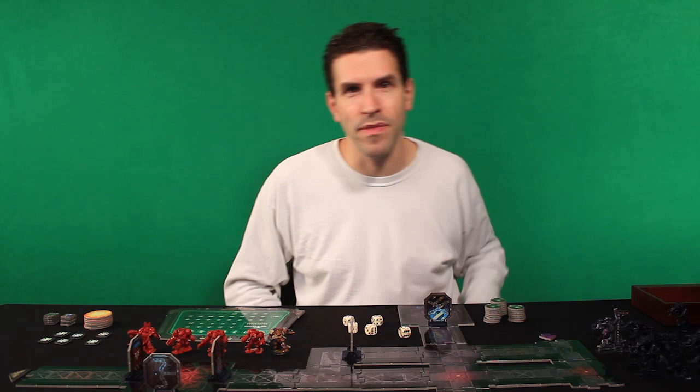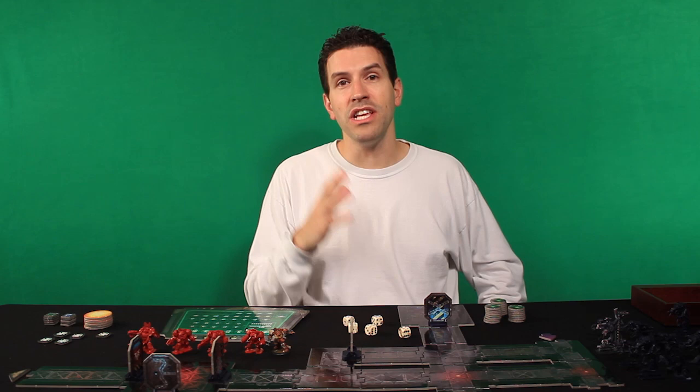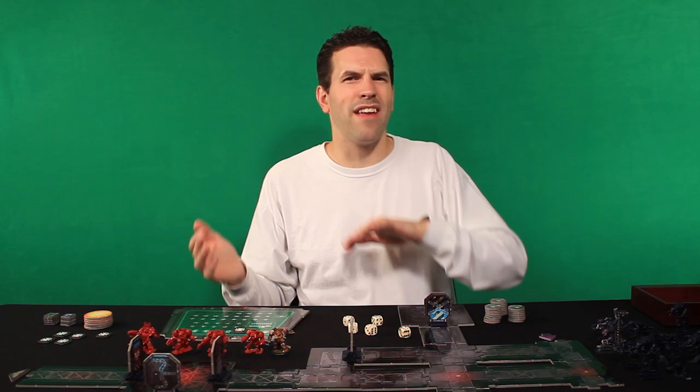Also, we have our mission status display right here. Normally the command point tokens would be put on here, and then as those command points are used up, the Gene Stealer player — who's going to be my son, Luke, in our playthrough — would move this token as we use up the command points. Because of how we're positioned here, we're going to have the dice box between us, so we're just going to keep this over here on my side of the table. And as I use up the command point tokens, I will move the token myself. Luke will be here to help remind me if and when I forget.